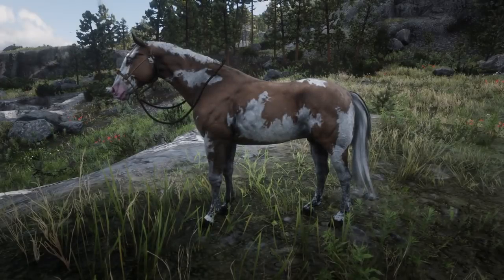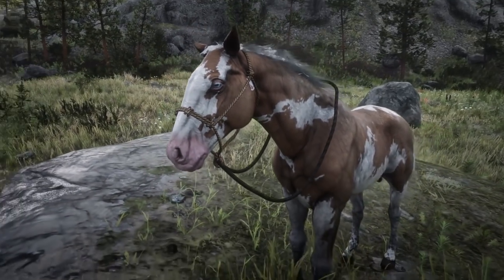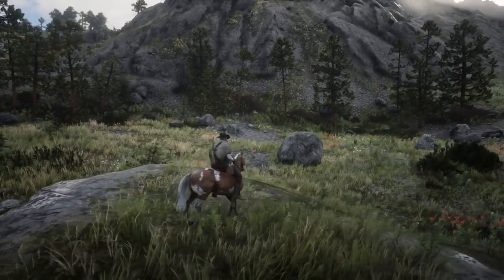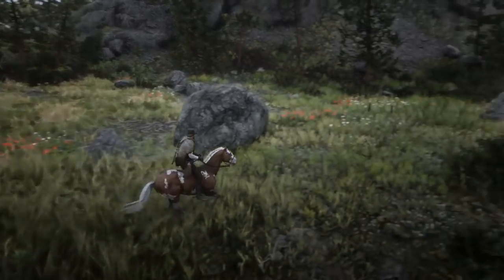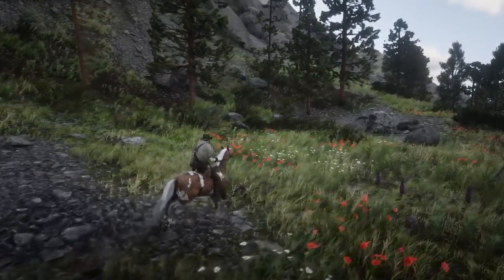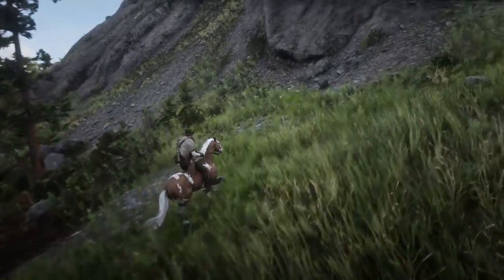This one is called the Overo — a pretty cool looking coat. I really like this coat, probably one of the cooler coats in the breed. I definitely recommend you get this if you like cool horses. The stats are a little disappointing: 3 health, 4 stamina, 3 speed, and 3 acceleration. You can only get this by finding it in the wild. I showed you the location and I hope you find it a lot quicker than I did.